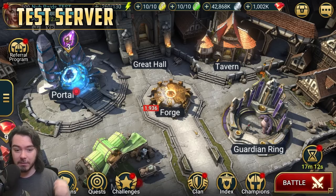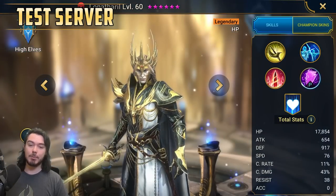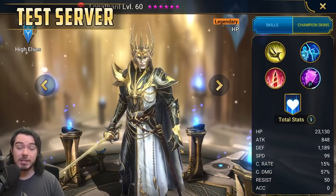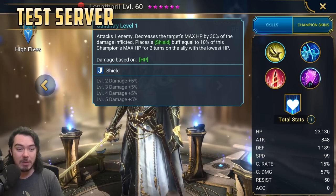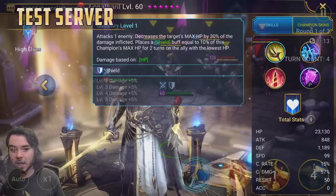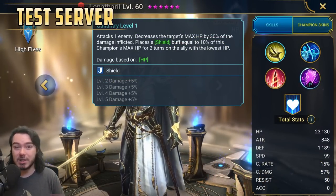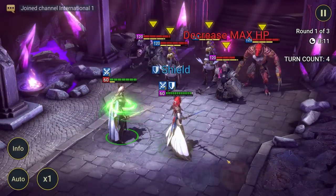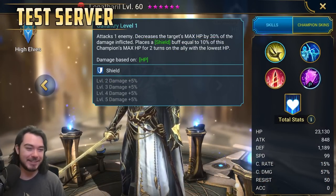Let's look at the four new legendaries coming first that are not part of that referral program. The first one is Lunatheril — the new fusion. So this guy is going to be part of a hybrid fusion. His A1, Gallantry, attacks one enemy, decreases the target's max HP by 30% of the damage inflicted, and places a shield buff equal to 10% of this champion's max HP for two turns on the ally with the lowest HP. One new thing in this video: I'm going to edit in the animations for the skills so you can see what they look like.